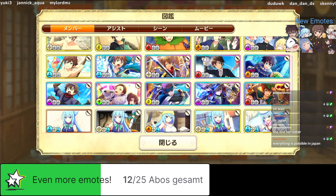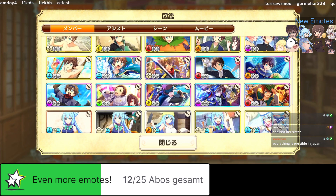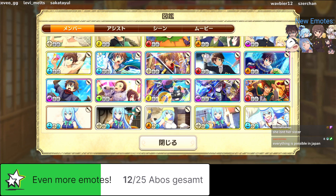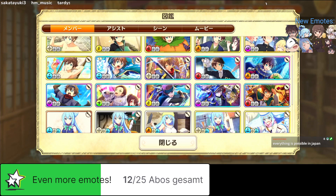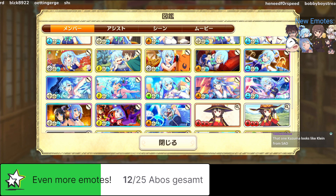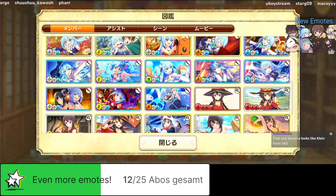At 1.25 anniversary we get fast Kazuma. After 1.5 we should get the Overlord collab with Einsuma, and we have this Kazuma for second anniversary. I think it was between 1.25 and 1.5 when we also got butler Kazuma, which is a decent unit because he has fire damage up as a team passive.